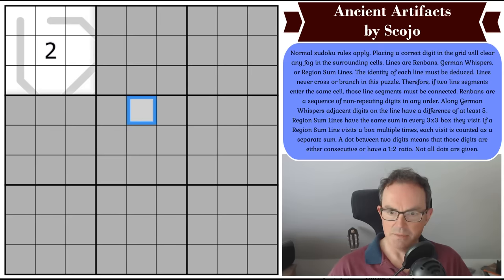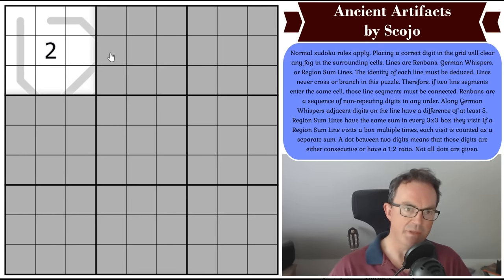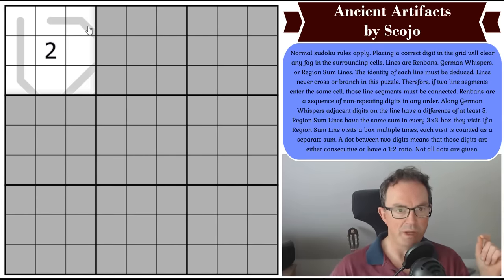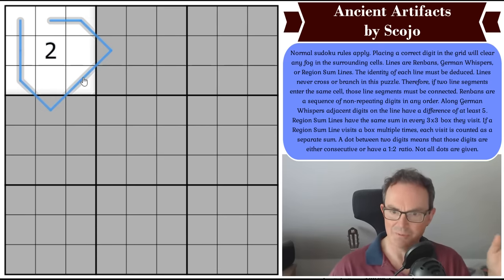Let me switch to the line tool. In this cell here, there's a line segment going in from the southwest and from the northwest. So this is saying we could draw a line like that — and the same thing's happening there. So we actually know the exact shape of this line in box one. I hope this isn't solving the puzzle to explain this — I think that's just how the rules work.